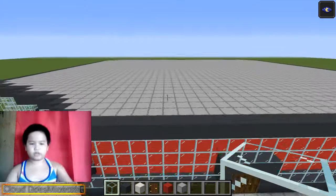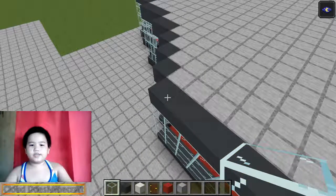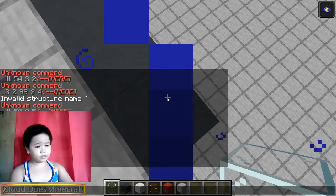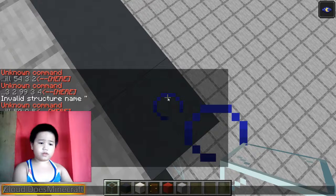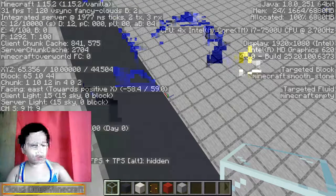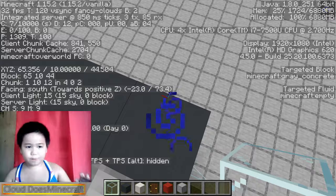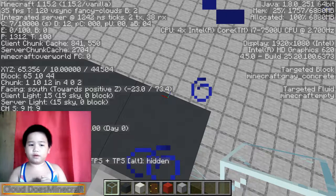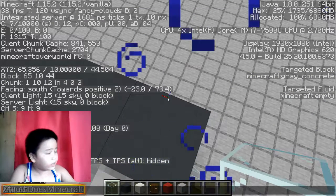Today is an ordinary day and I'm gonna teach you how to do the fill command, because probably most of you don't know how to use it. All you need to do is go fill - but first press F3. You'll see the X Y Z part right there above the blocks.